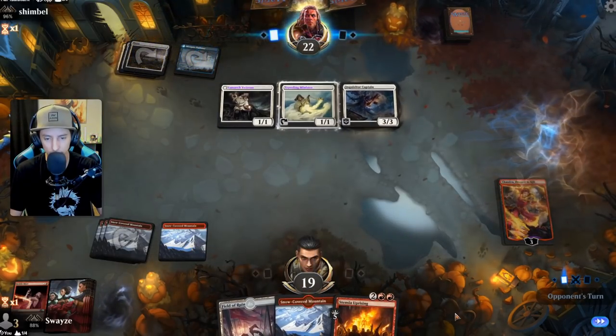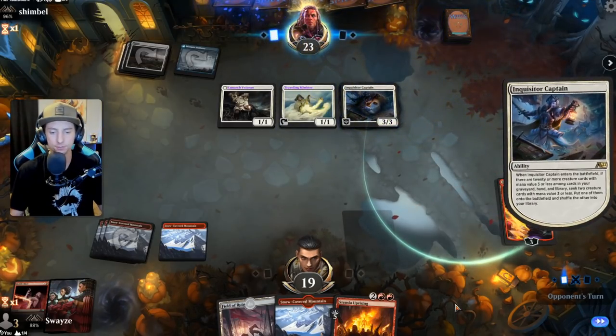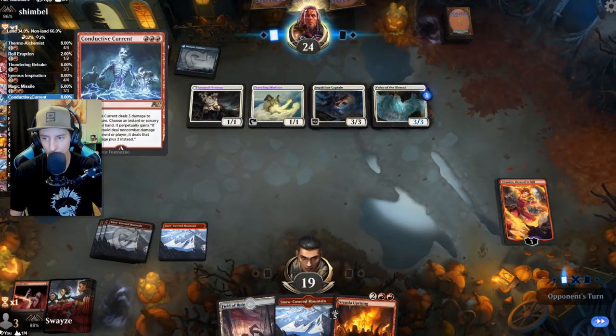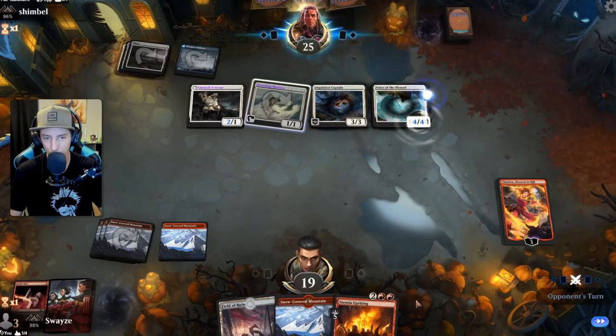Oh, an Inquisitor Captain — come on. We're going to need our sweeper. If we can get Conductive Current off the top we're in really good shape, but if we can't, we're in a lot of trouble.